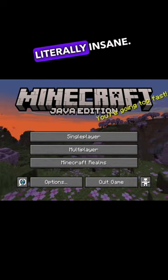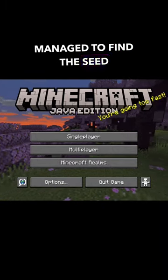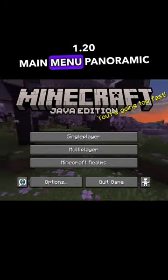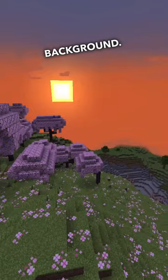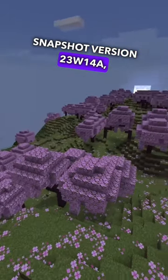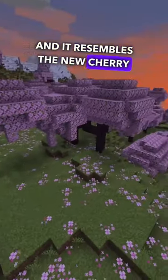The Minecraft community is literally insane. They have already managed to find the seed that was used in the new Minecraft 1.20 main menu panoramic background. This background was recently added in the snapshot version 23w14a and it resembles the new Cherry Grove biome.